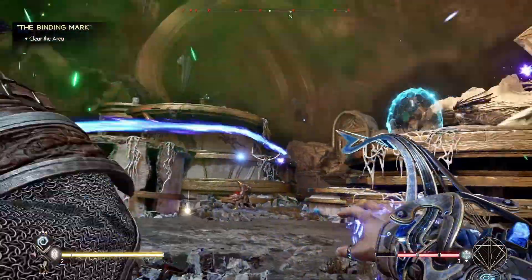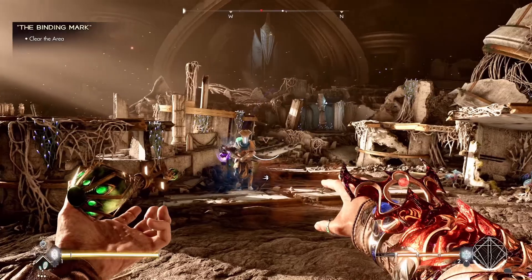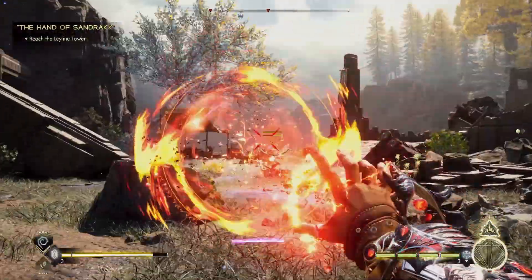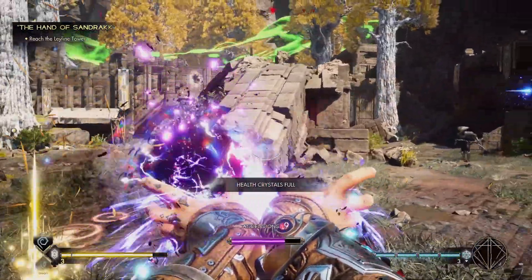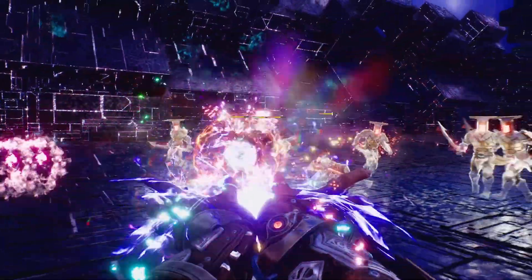Control spells assist in combat by allowing Jack to pull enemies toward him, slow enemies, or stun enemies. In Immortals of Avium, your most powerful attack is called Immolate. It charges up over time and is released as a destructive beam of red, blue, and green magic to disintegrate anything in your way.